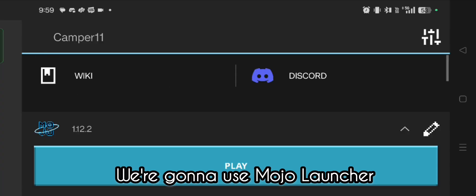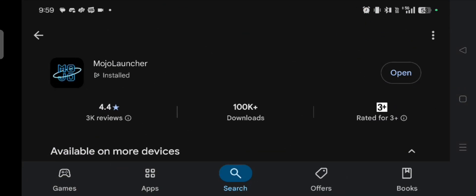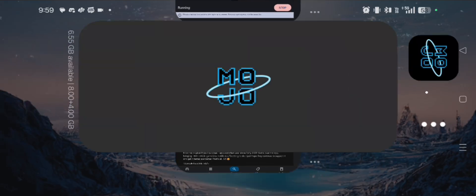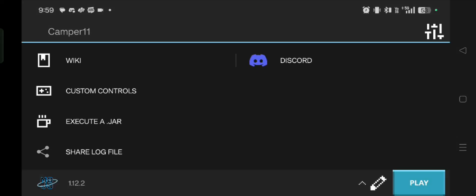This is actually pretty fast and it's optimized for low-end devices. As you guys can see right here, you can install it from the Play Store — it has good reviews and a lot of comments are saying it's optimized for low-end devices, which is pretty cool because I have a low-end device myself. It's really cheap, but let's see if we can run Minecraft Java Edition on our phone.